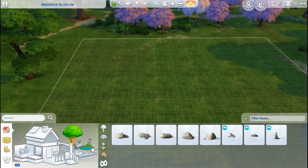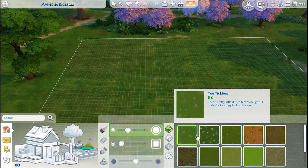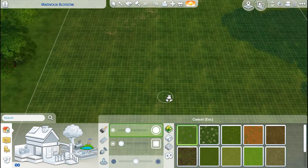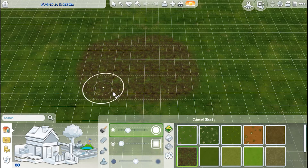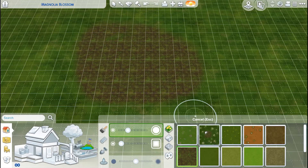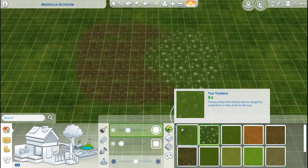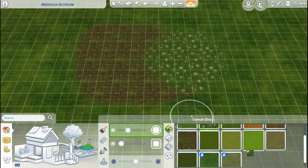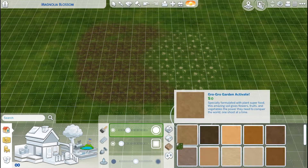We're going to jump over here to the terrain tools. When we click on that, we have a couple of different options. We have the paint tool, and this is what is going to change your ground cover. You just click and hold and drag out where you want to change your ground cover. We have some grass and flowers, we have stone, and we have dirt and sand.